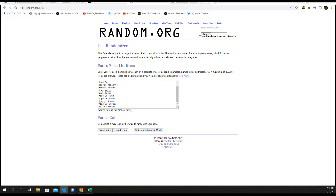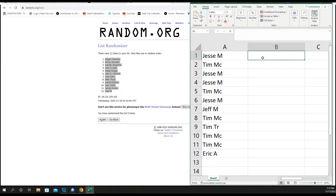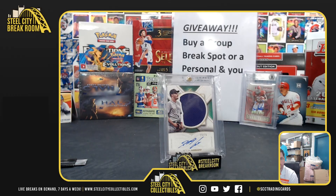Five times — let's match them up. One, two, three, four, and five. Jesse got Roger Clemens. Jesse got Roger Clemens, Jesse got the Vlad Jr Chrome. Jeff — Juan Soto. Tim N with the Mike Trout. Tim T — Harold Baines. Tim N — Joey Votto. Jaren Duran. Eric with the Vlad Senior. Thank you everyone who joined, thank you.